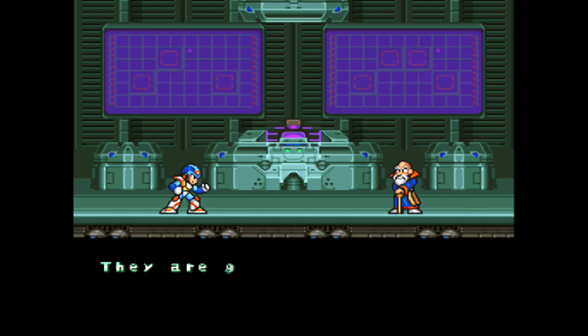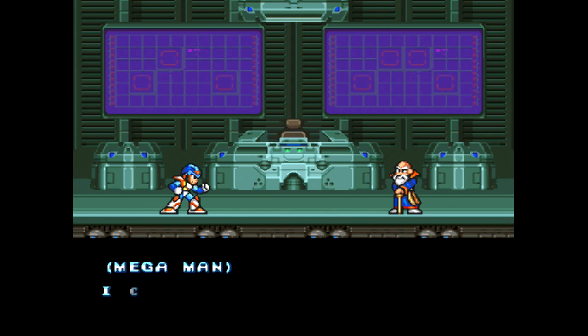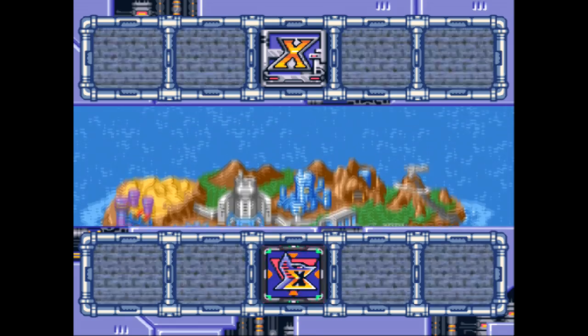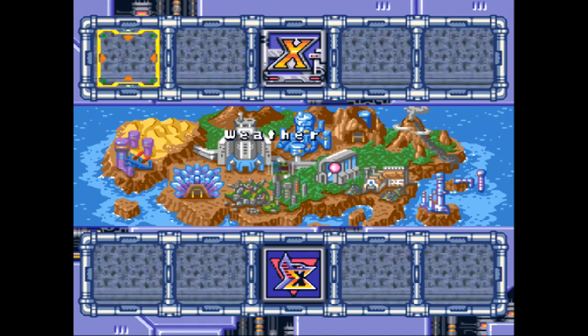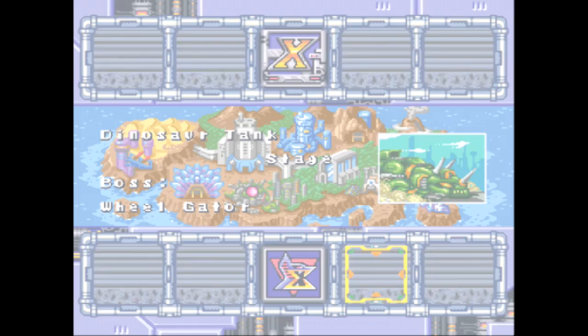They took all of Zero's parts — I thought they already had Zero's parts. Didn't they already have Zero's parts? Isn't that the whole point of having those dudes? I've got to save him — goodbye. Well, good thing that part was there. Whoa, we have a music change and a map change — now we're up at the north pole apparently. But we're gonna run some errands first. I think — where is Wheel Gator? There he is. We're gonna go to Wheel Gator.